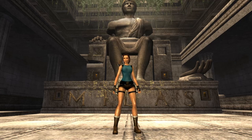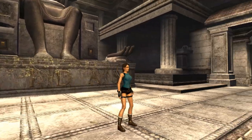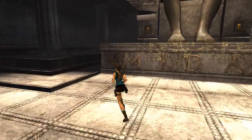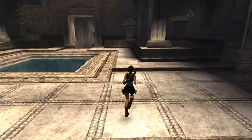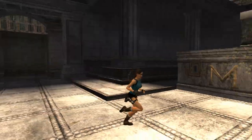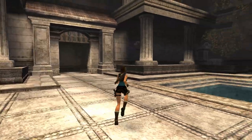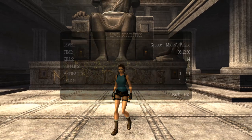Hey everybody and welcome back to Let's Play Tomb Raider Anniversary. We are still in King Midas' palace and looking for the final golden ingot — golden bar, gold bar, whatever. Or technically I suppose a lead bar. We're also looking for two more secrets: an artifact and another relic.